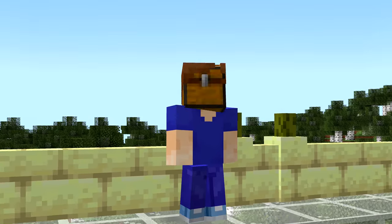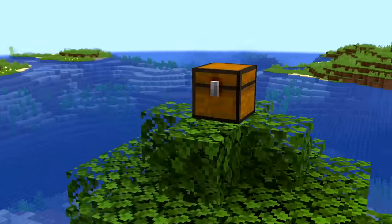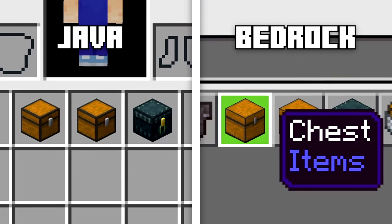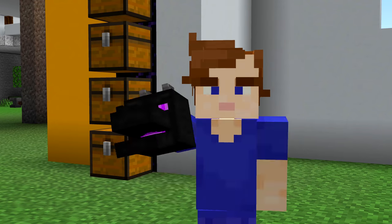Number thirty-three: you'll never be able to unsee this chest fact in Bedrock Edition. Chests, Trap Chests, and Ender Chests are all rendered as full blocks in the inventory. Mojang won't be changing this to match Java Edition because of a difference in the way they're coded. Dragon heads and eggs render properly — so why can't chests?